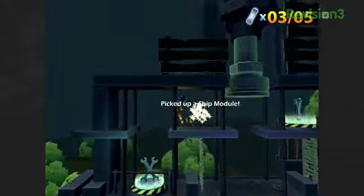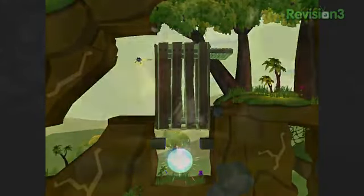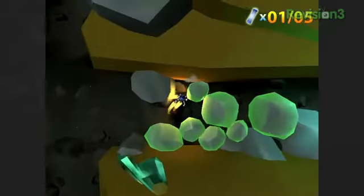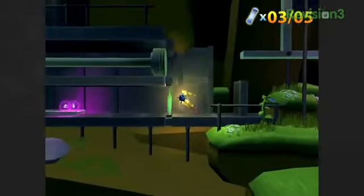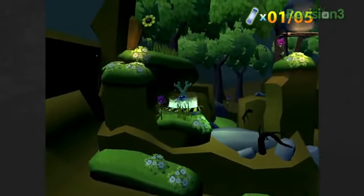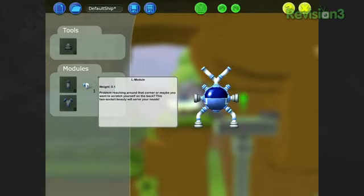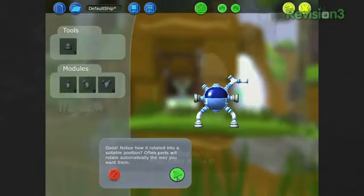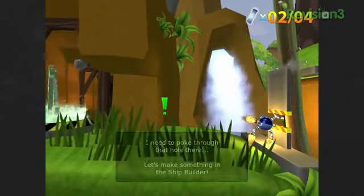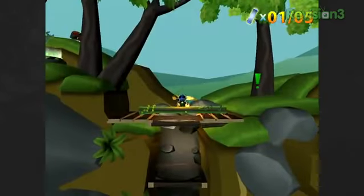Finding ship pieces requires navigating the surface of the alien planet, which is filled with all kinds of strange obstacles. Everything from rocks to weights to pulleys to force fields are blocking your way, and in order to get by them, you'll have to use the ship pieces you've collected along the way to turn your ship into the right craft for the task. For instance, this might mean building a long pole onto the top of the ship to push an out-of-reach button, or placing a tractor beam on one of the sides to pull something.